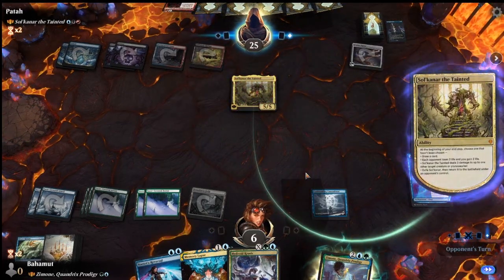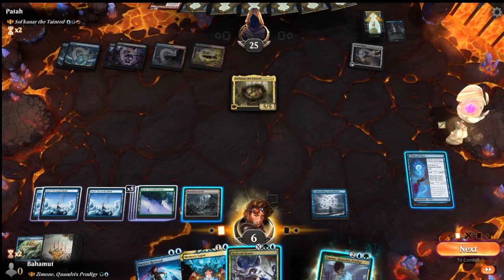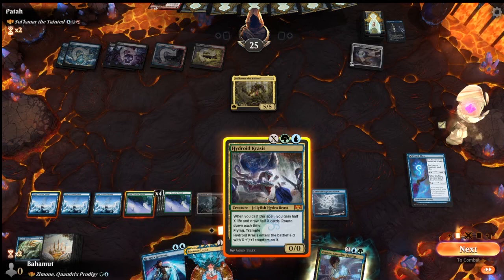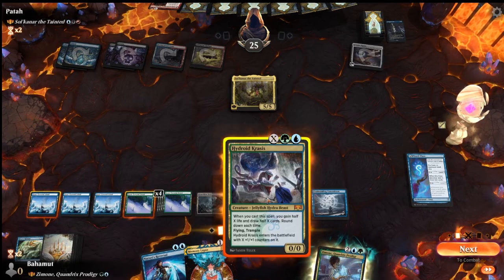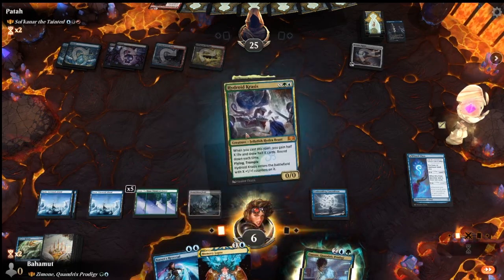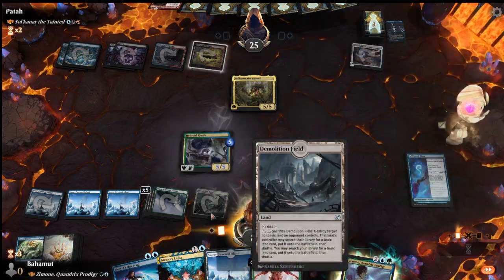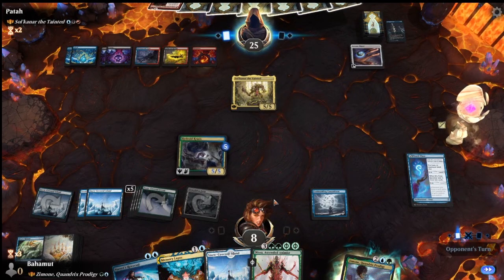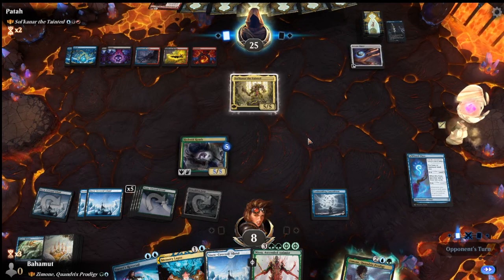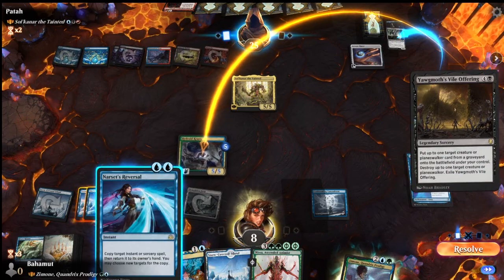The opponent just replays their commander. They draw instead of draining us, probably feeling they won't win that way. We're about to gain some life with Hydroid Krasis. I want to hold up mana for either Nashi's Reversal or Memory Lapse. Let's go for Krasis - draw some cards and leave counter magic open. Now we have a threat, albeit a slow one, and we gained some life back.